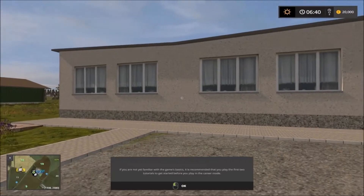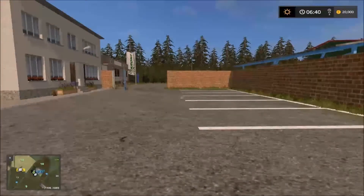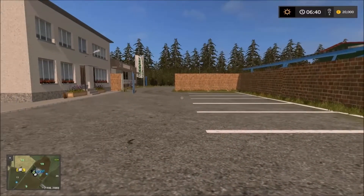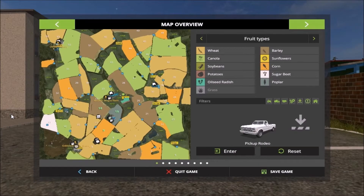Here we are at the main farm. There's the main farm here, and there's the silos and everything at the back. The map looks a bit complicated when you first look at it, but when you start driving there's a main road that runs around the map — a main highway — and then there are some roads branching off that you have to take.